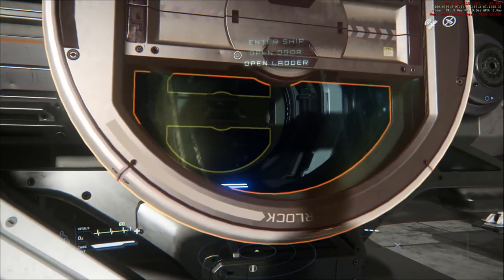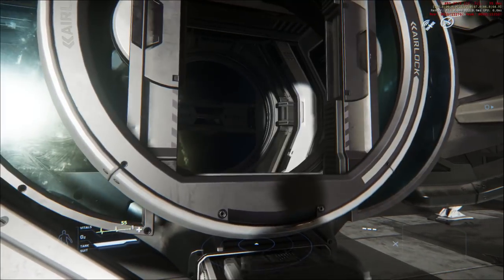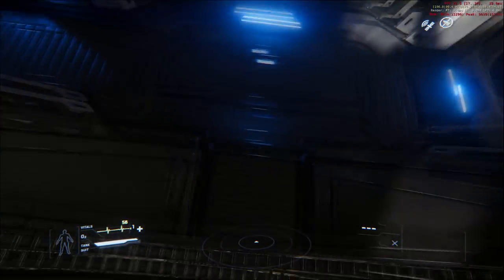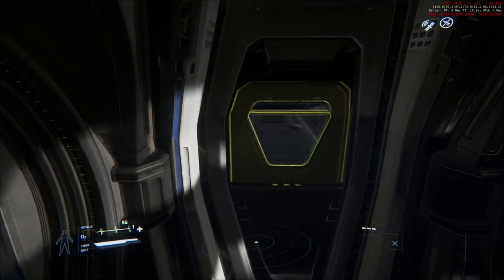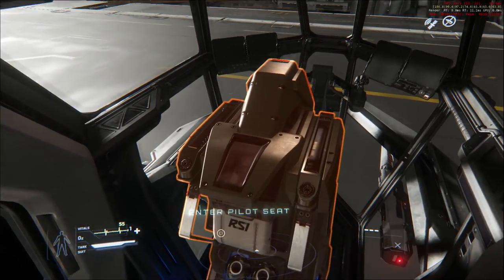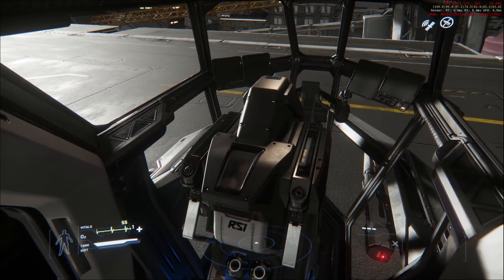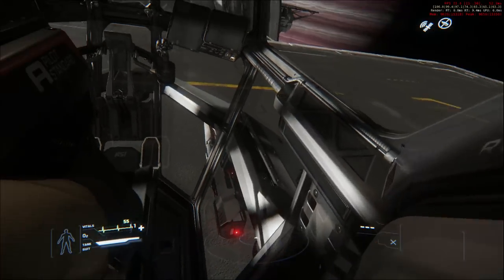In order to get in, you have to hold down F and then say 'enter ship.' It automatically does the animation and I move forward. I can access the bed in the back, but I don't want to sleep right now. Holding down F, I click 'enter pilot seat,' and then it does the whole animation thing.